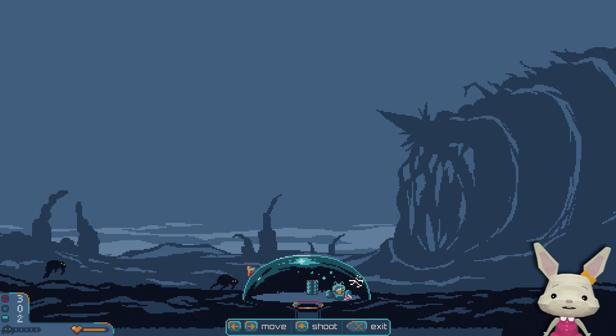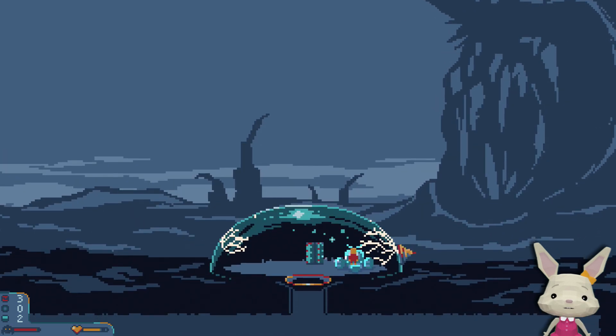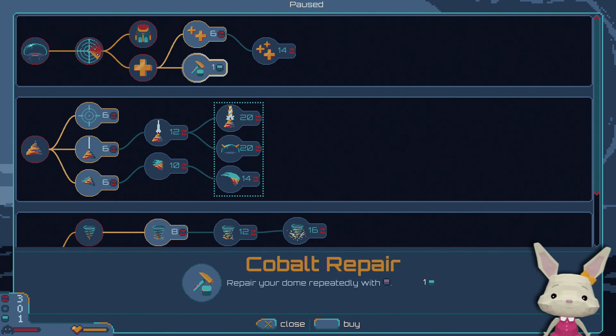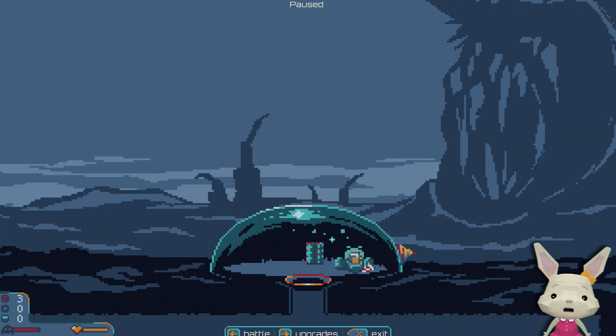We're being attacked from the left. Taking some damage on the right. I can't help this — as long as I survive a little longer than last time, I'm happy. Let's repair this. Upgrades — cobalt repair. As good as new. Perfect.